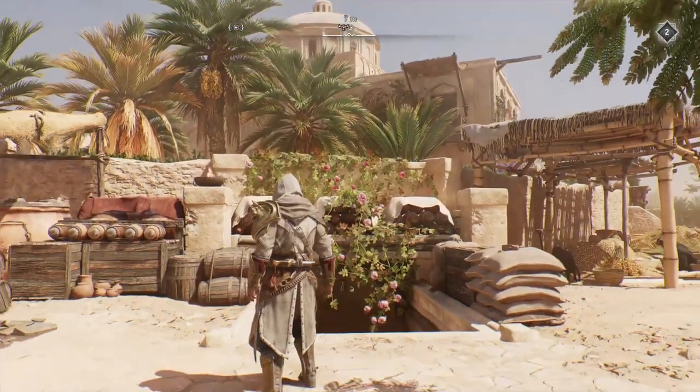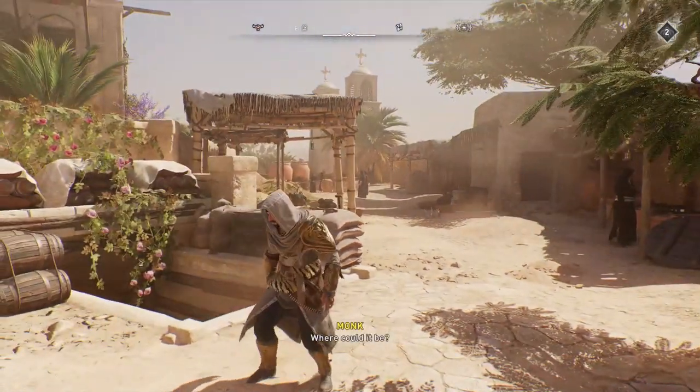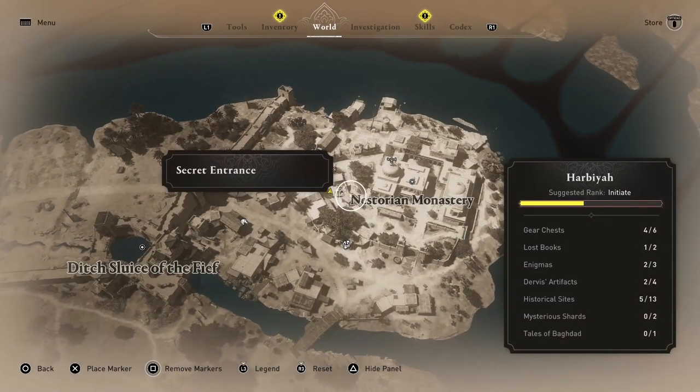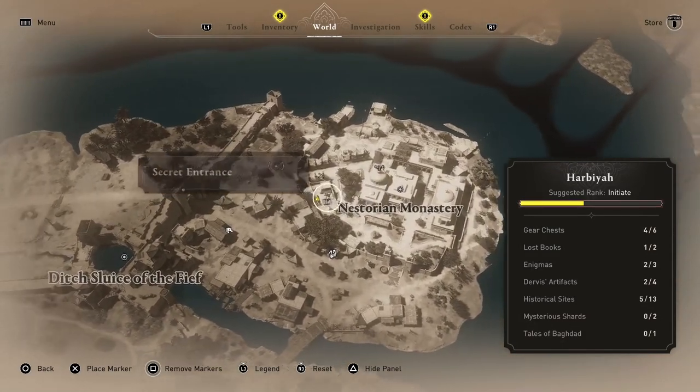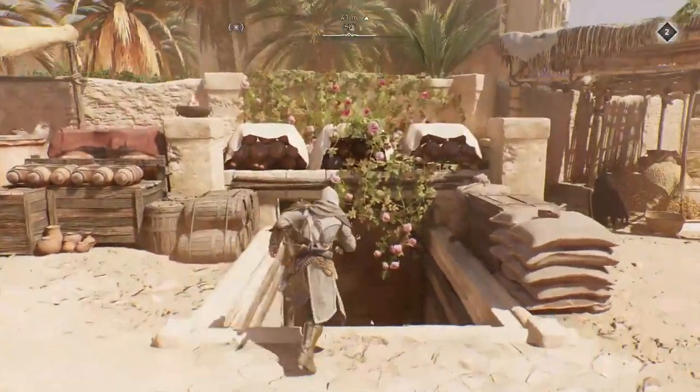You've got your synchronisation point on the roof there. Head back out to the west, kind of from the south-west corner — it's relatively near there. Head down.